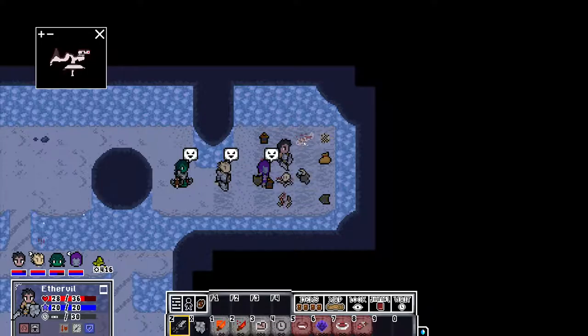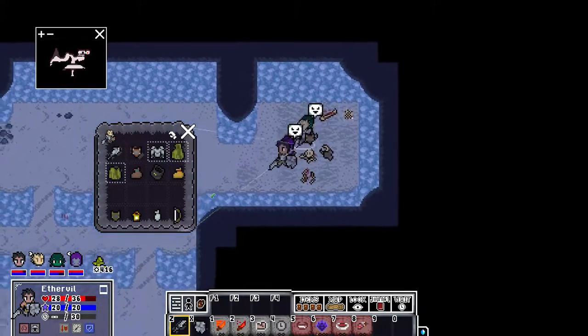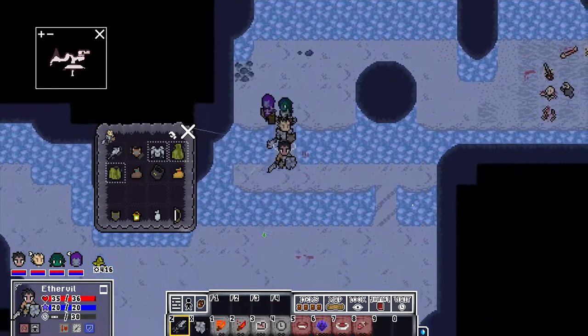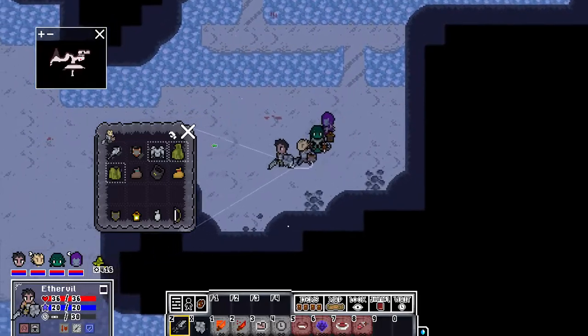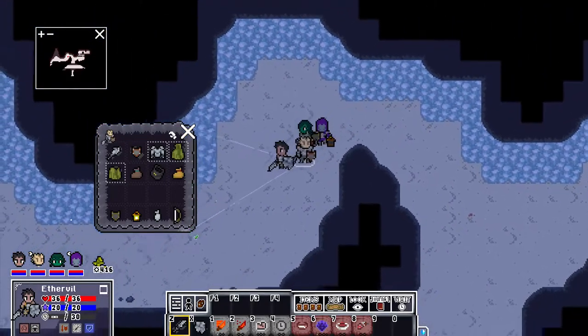Lots of bones here, so a lot of people died apparently. A nice lantern. Let's take the shield for vendor trash. Another bag for Spectra, because she needs to store all this trash. Let's explore the western part of this cave system — I suppose that's where the scientist was talking about the shortcut, although when I first did it I just took the long cut.